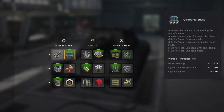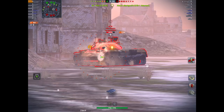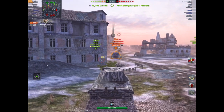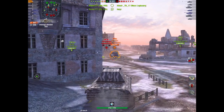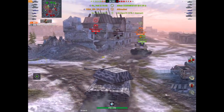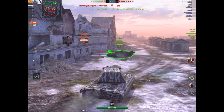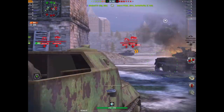This is what I run it with — chocolates and all the crew skills, and I stick in calibrated shells because I want that extra penetration. If you understand its angles and the parameters and meta of this tank, it's actually quite a nice heavy, and it really does need that additional HP it's recently been given.